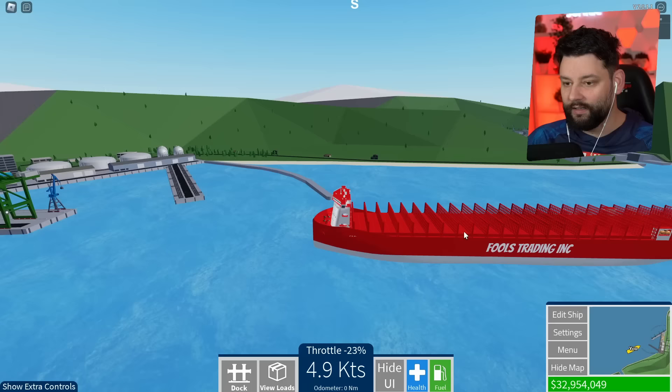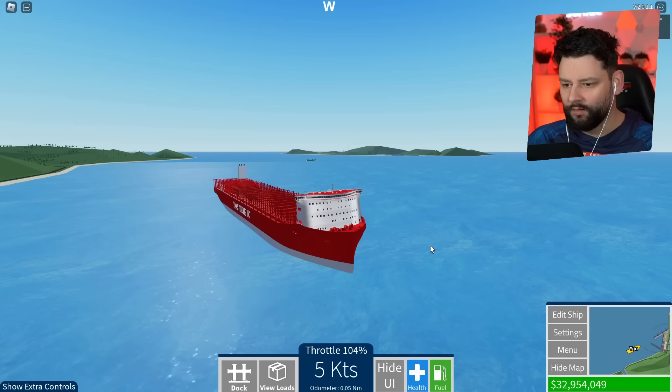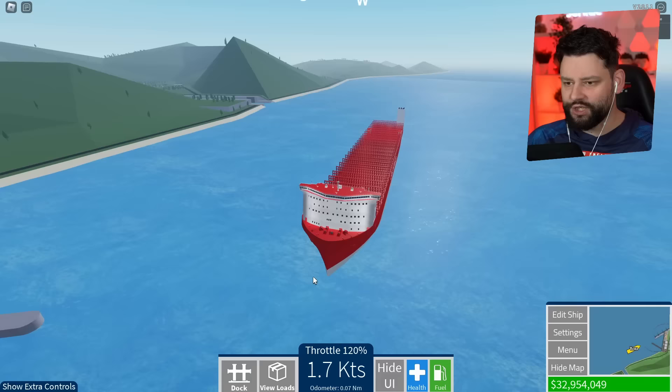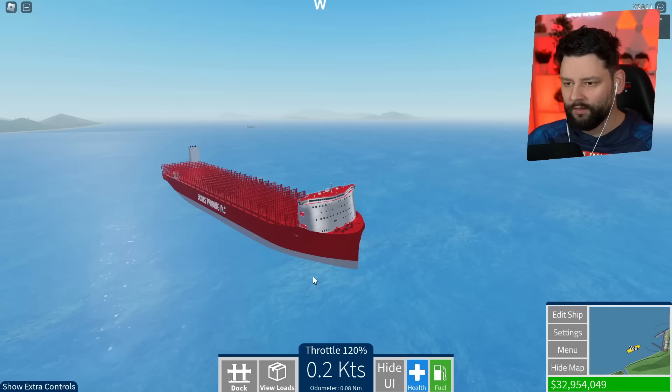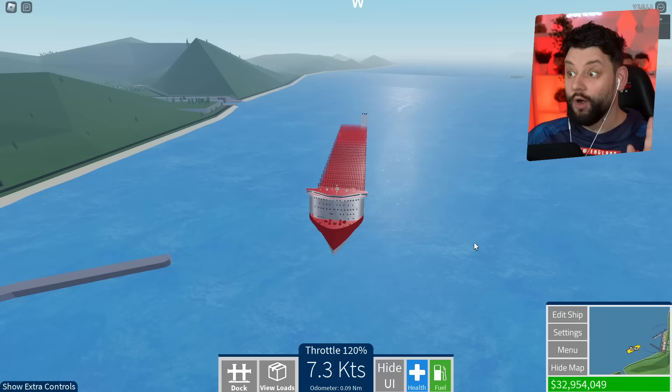Wait, why am I going forward? I want to go backwards. Which way is forward? Does this ship naturally sail this way? I've got full throttle and it feels like the ship is going backwards — but I think this ship actually sails this way. That threw me off a bit, but it's okay.